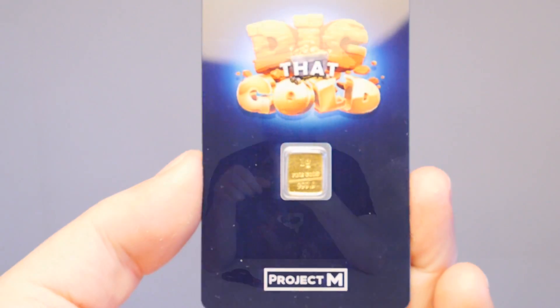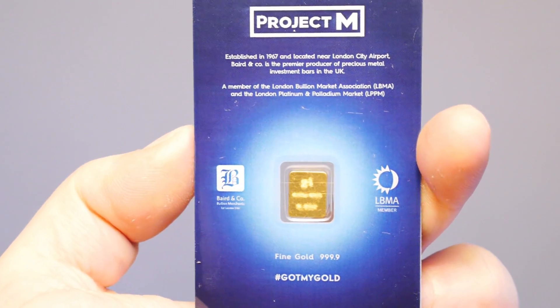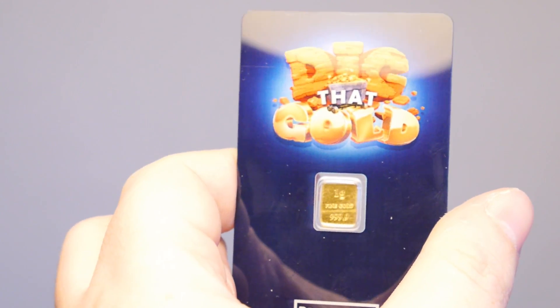Here it is - oh my god, it's the tiniest of tiny but it is so awesome. Hopefully you guys can see that - I'll do a little close-up as well so you get a chance to see exactly what it's like. It's on a little piece of card, like a credit card, with some plastic that you can peel off. We can get rid of that - there's one on the back as well. On the front it just says Dig That Gold and Project M, which is the name of the company that makes Dig That Gold. The little thing in the middle is the actual gold itself.